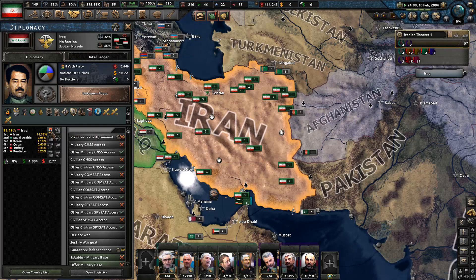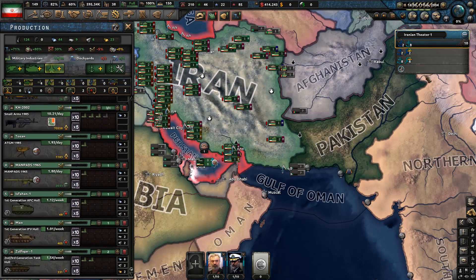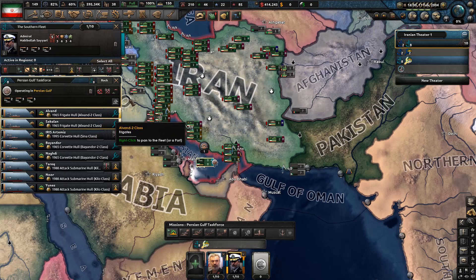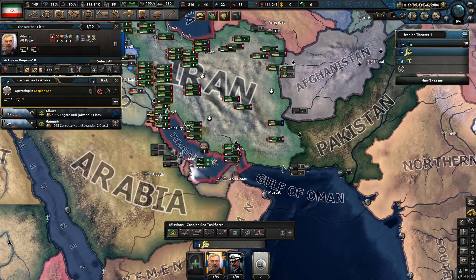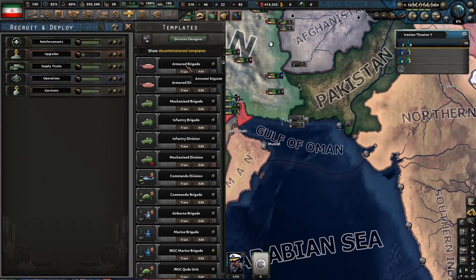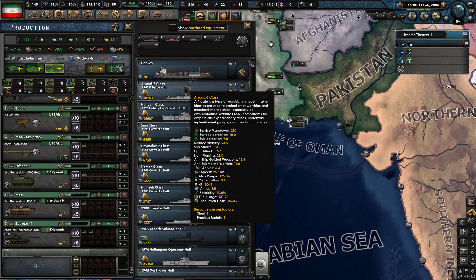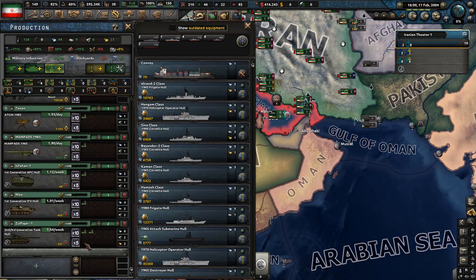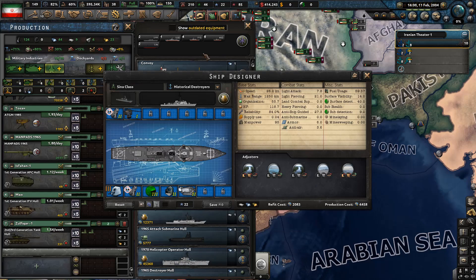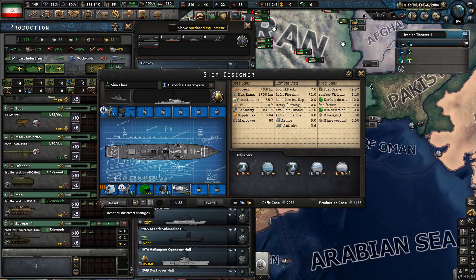Our focus on influencing Iraq is working pretty well — we're already at 14.45%. We also finished upgrading all of our ships. Now the question is whether we want to get one of those minelaying corvettes already. I guess we do. We're going to use the Sina class as the template and see what we can do with it.